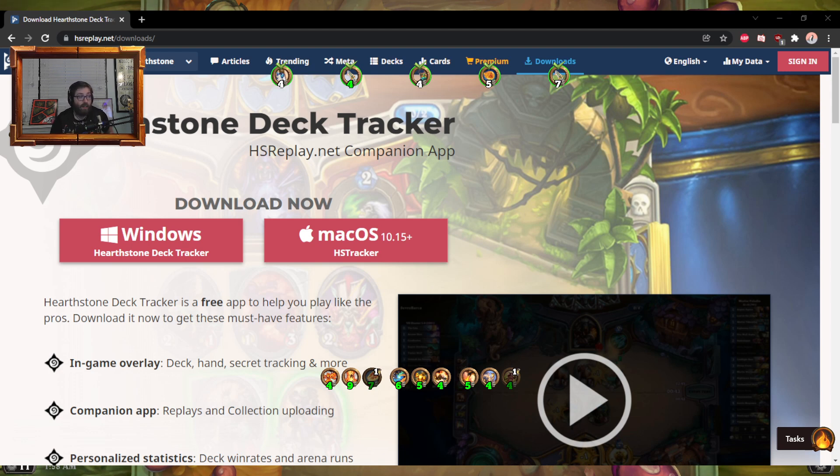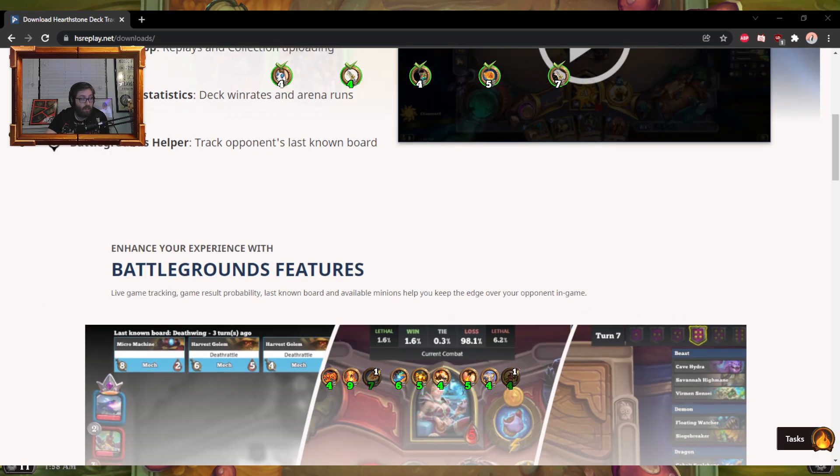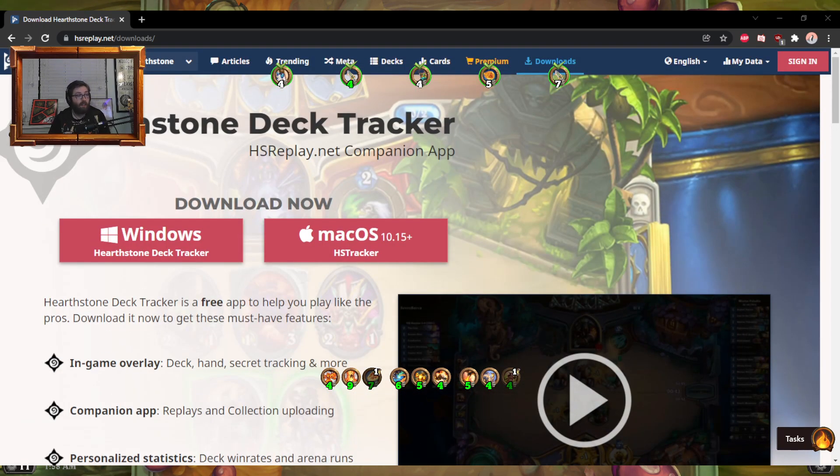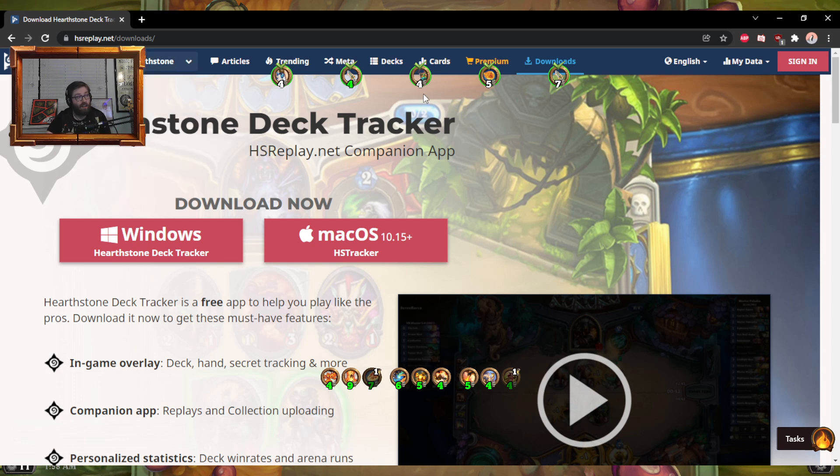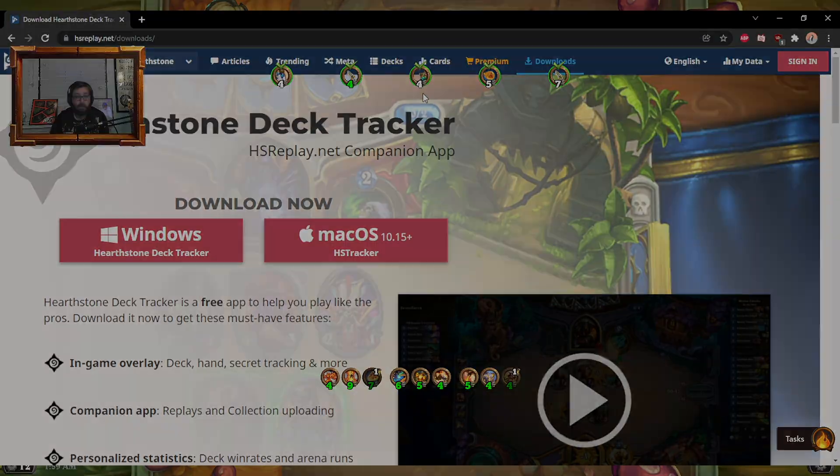It is free to download, so it's a really useful tool. HS Replay has also announced some Mercenaries features coming soon — we can see they have a Mercenaries tab on the site marked 'coming soon,' so we'll be hearing more about that very soon. Deck Tracker will also track games for whatever they end up doing for Mercenaries, so if you want to contribute to that data, that's another great reason to download it. If you enjoyed this video, remember to like and subscribe, and I'll catch you in the next one.